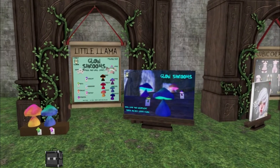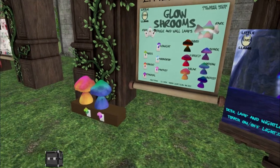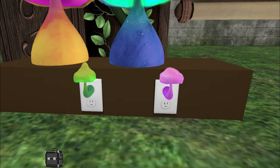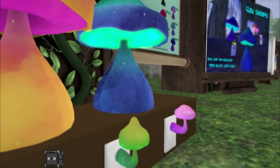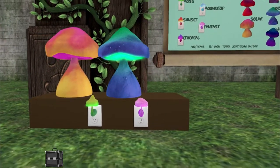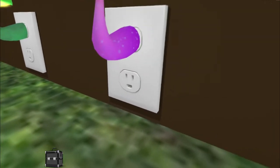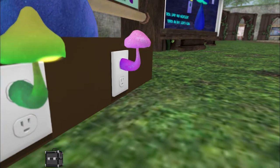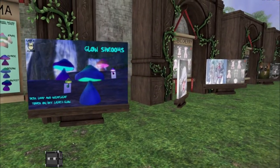We have Little Llama with their little glow shrooms. And there's even little nightlights. Look at these. I feel like this is another store where the advertisement doesn't do it as much justice as when you look at it in person. Look how good that looks! I love how these almost look like little faces. The plugs look so realistic — they're so cute. Can you click them on and off? You can!